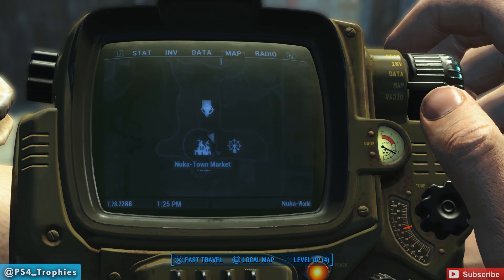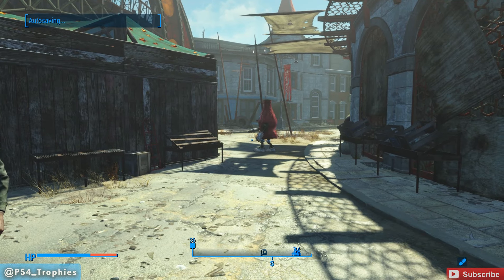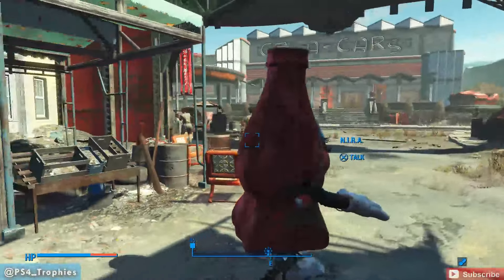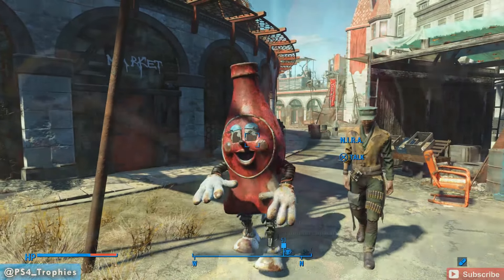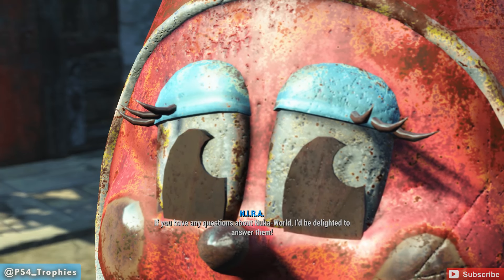All seven of these medallions are part of the Precious Metals quest. Now to start off the quest, you're going to talk to N.I.R.A., and she can be found in Nuka Town USA. Just talk to her when you find her. You want to make sure you talk to her first before starting the quest, before you pick up any of the medallions.